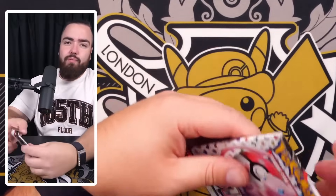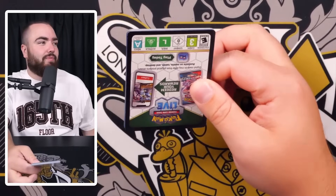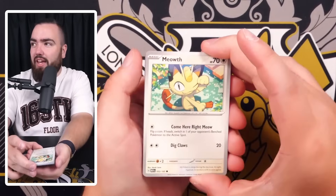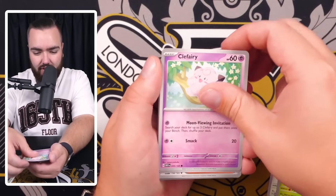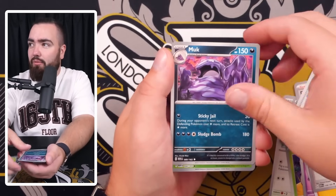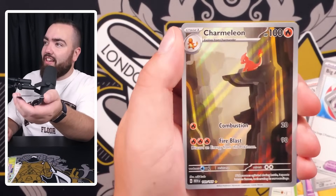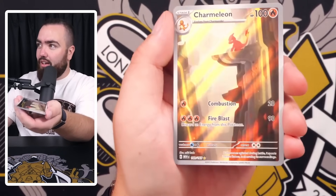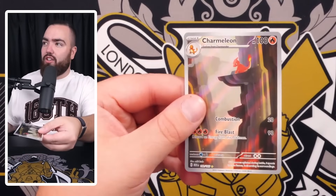Two packs remaining in this second bundle. Non-holo energy. Meowth - that is right - Exeggcute, Clefairy, Machop, Daisy's Help, Air Balloon, Muk. Then: Charmeleon art rare! Yes! We take that, thank goodness. I was about to go into cardiac arrest. Chansey holo as well - that's okay because we got the Charmeleon art rare.